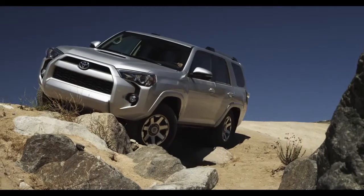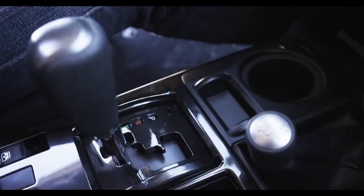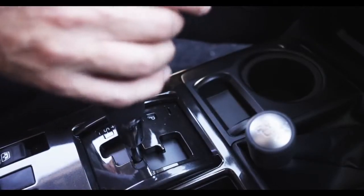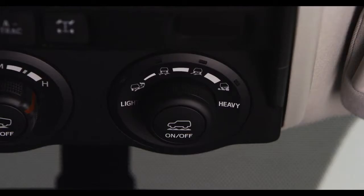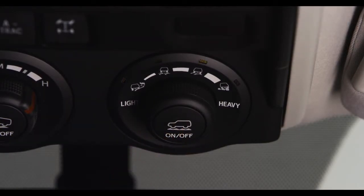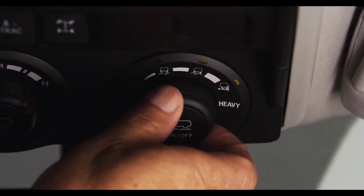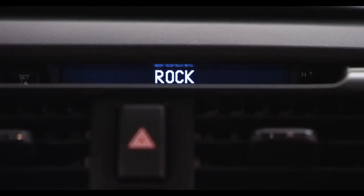Let's say you get into some rocky terrain. With the 4Runner stopped, shift the transmission into neutral gear and move the transfer case shift lever to the L4 position. Press the On/Off button on the Multi-Terrain Selector knob, then turn the dial until Rock mode is selected. That engages the system.